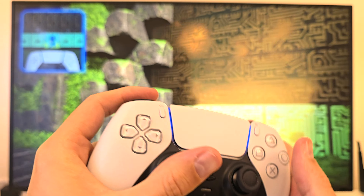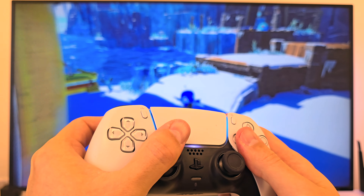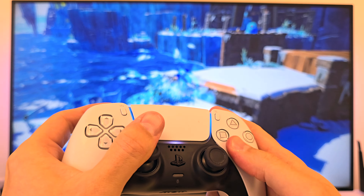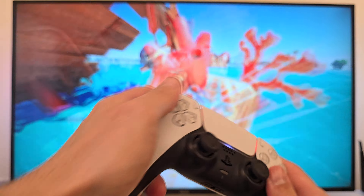The sound design also elevates things to another level. When you hear the sounds coming directly from the controller's speaker, it's so satisfying — it's like having this mini surround sound system right there in your hands, and it's especially effective when you're immersed in Astro's world. Whether it's the subtle click of gears, the cheerful sounds of collected items, or little audio cues when Astro lands, every sound brings a level of immersion that's hard to beat. Plus, the gyroscope — when you tilt the controller, you're moving with Astro. It feels so natural and responsive that it almost feels like you're guiding him through the levels with your own hands.